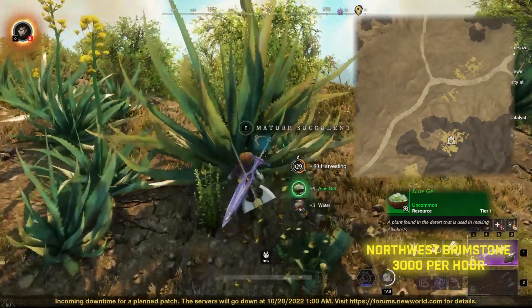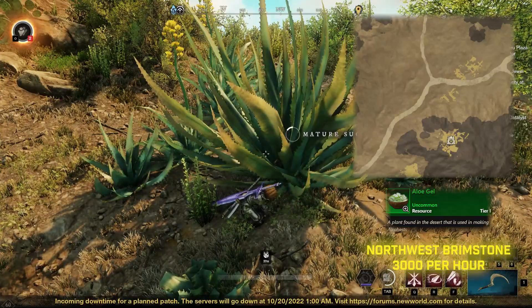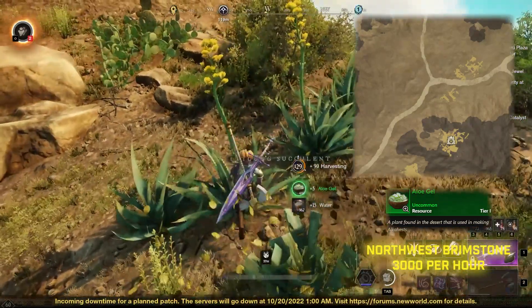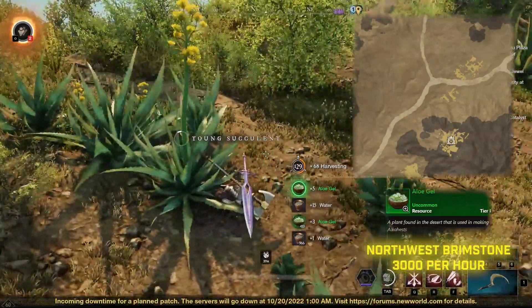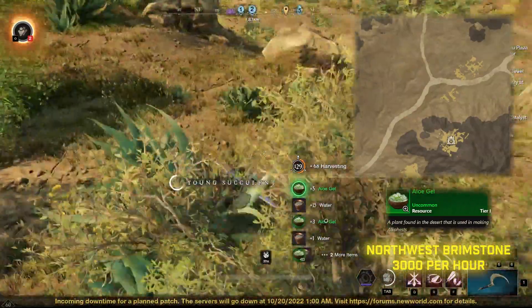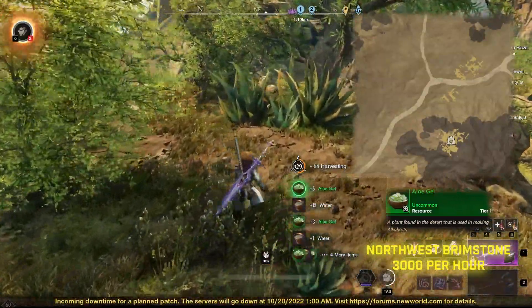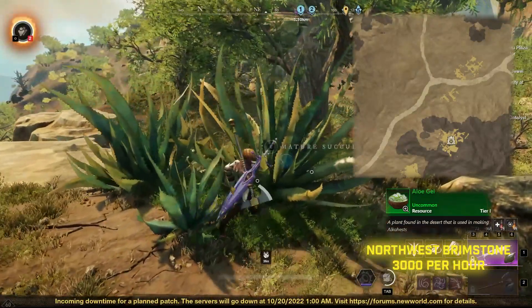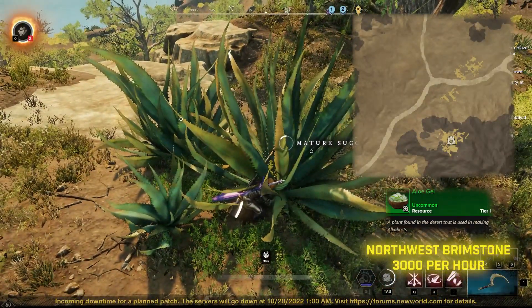One of those new resources is aloe. You get aloe from picking up succulents on the ground, and there are tons of them around this area. There is one spot that is absolutely full of them, and you can make around 3,000 gold an hour if you sit there and pick succulents. It's also a great thing to pick up as you go while questing, and you can sell it for cash when you get back to town.